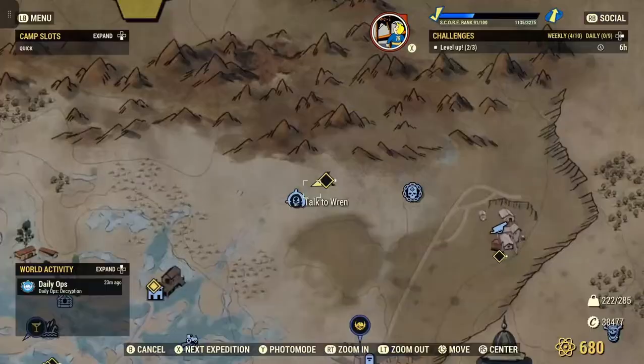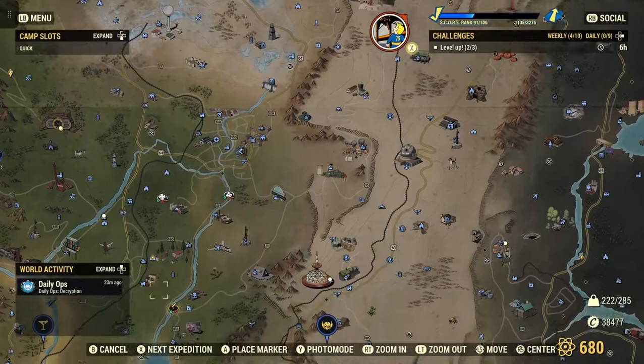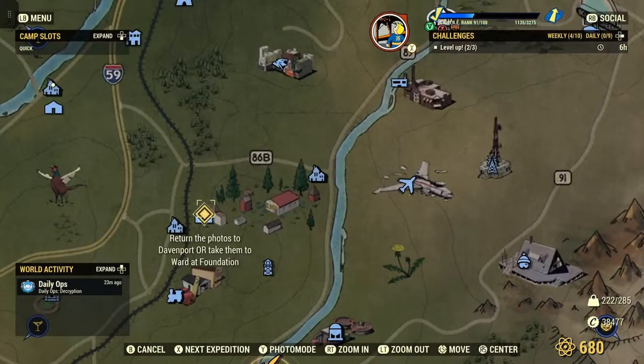Let's turn around and head back to the Overseer's house. The diamond has reappeared, saying 'Return the photos to Davenport, or take them to Ward at Foundation.' The reason it says 'or' is because settlers and raiders don't get along — so if you give information to one side, that becomes part of the quest. You can also go back to Davenport and he'll use it for himself and the Overseer. We'll show the other option in another episode.